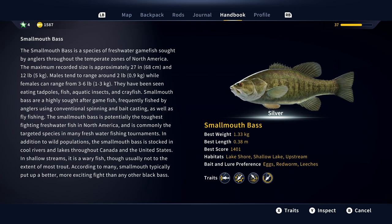The smallmouth bass is a species of freshwater game fish sought by anglers throughout the temperate zones of North America. The maximum recorded size is approximately 27 inches and 12 pounds. Males tend to range around 2 pounds, while females can range from 3 to 6 pounds. They've been seen eating tadpoles, fish, aquatic insects and crayfish. Smallmouth bass are a highly sought after game fish, frequently fished using conventional spinning and bait casting, as well as fly fishing. The smallmouth bass is potentially the toughest fighting freshwater fish in North America and is commonly the targeted species in many freshwater fishing tournaments. It is stocked in cool rivers and lakes throughout Canada and the United States. In shallow streams it's a wary fish, though usually not to the extent of most trout. According to many, smallmouths typically put up a better, more exciting fight than any other black bass.